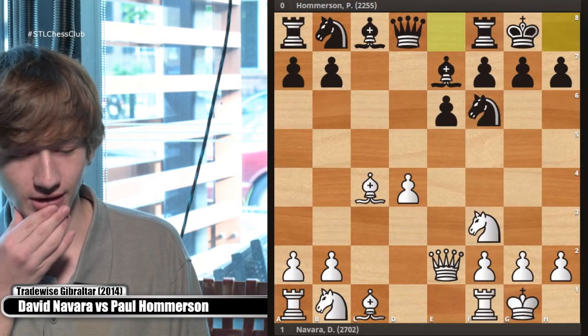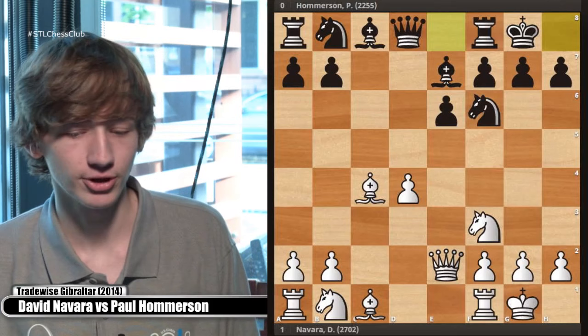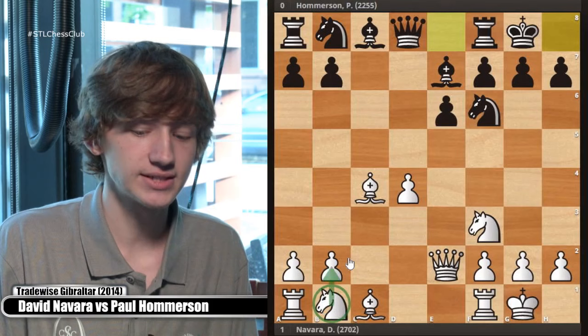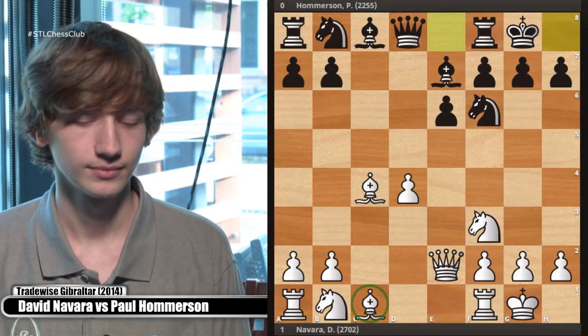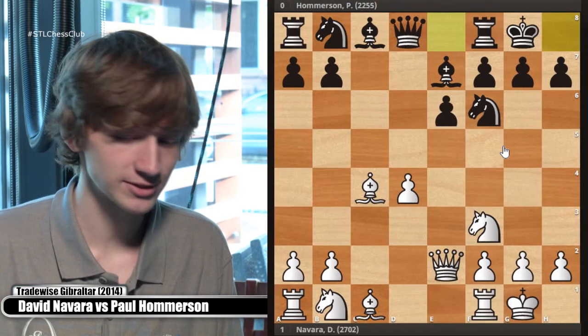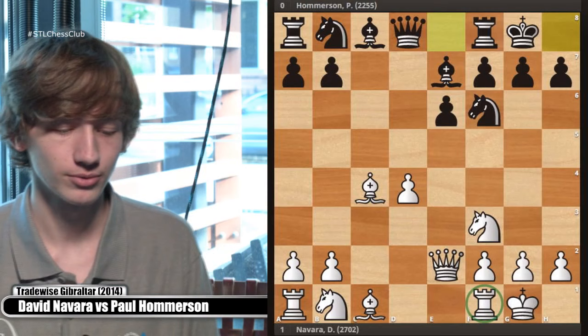We saw bishop b7, castles. Now let's take a breath and think about what we want to do with our pieces. Looking at the white side, where do we want to put our pieces? Where does this knight want to go? C3 — that's pretty simple. From there it can maybe hop to e4 to control d5. What about this bishop? F4 looks fine, though you're not entirely sure yet — and sometimes that's the right answer. Where does this rook want to go?